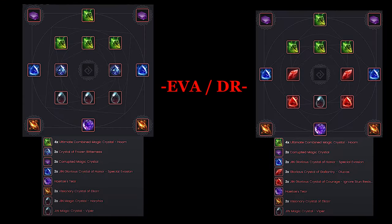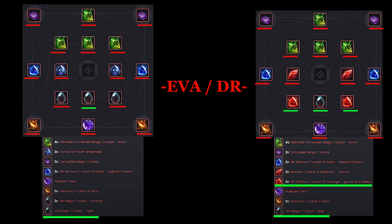Regarding crystals, these are the ones I recommend running. The red ones are locked and I never change them. This is my flex slot where I put in some ignore resist. On the DR crystals, these are my locked ones and the green ones are the flex slots for different ignore resist crystals — but you can definitely cater this to your own preference.